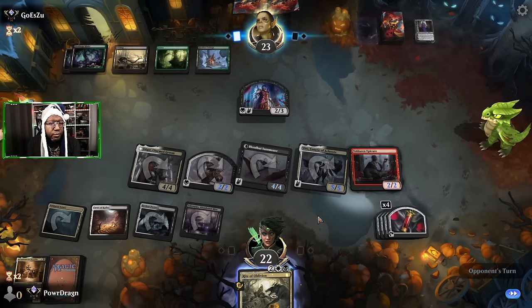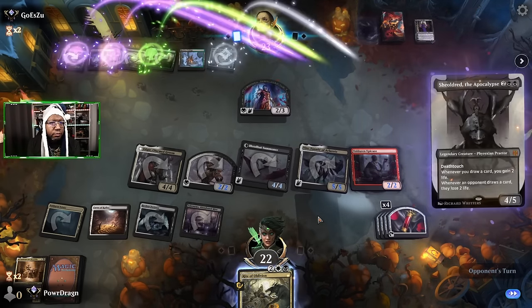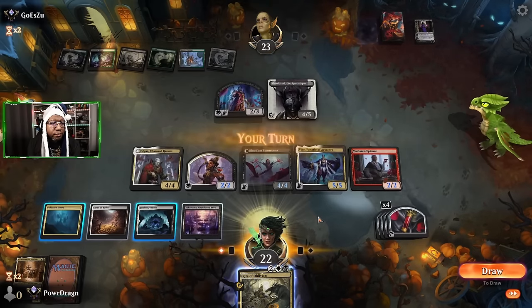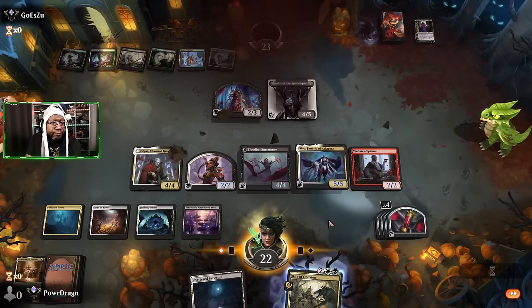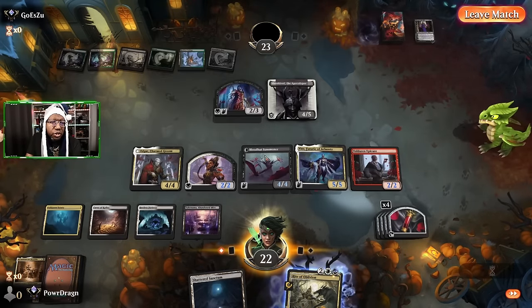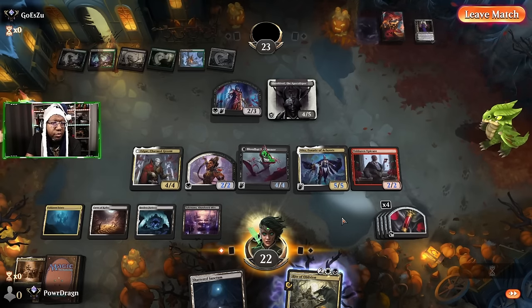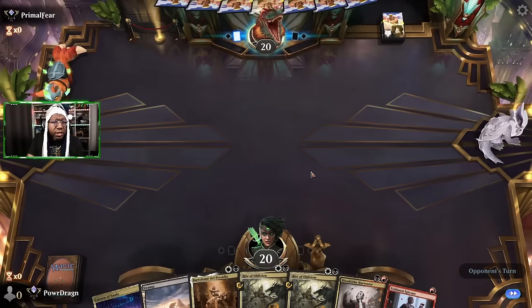We've got things locked and loaded. Shielded — sure, good thing we have a bunch of flyers. Yeah, we would have just gotten rid of the shield and attacked with everything. Even if they're blocking little 2/2s it's still worth it. I suppose we'll keep this — can't really see a reason not to. That makes an even easier decision.